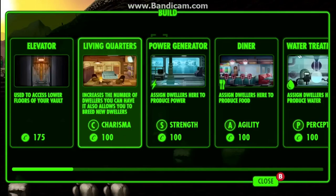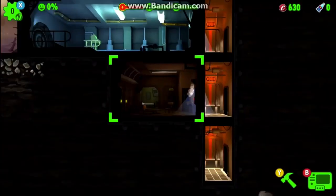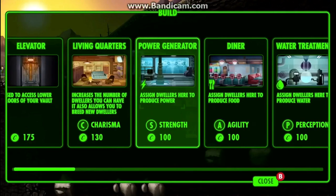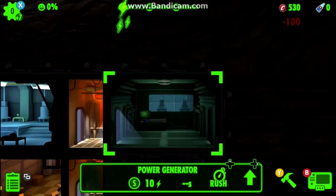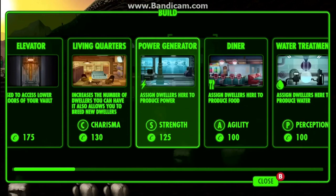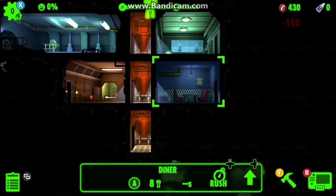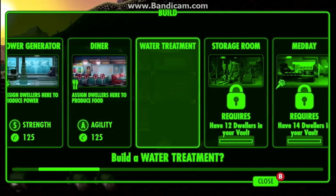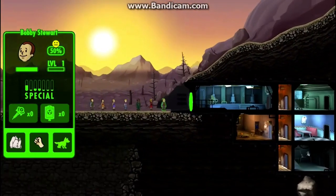So we are in the game. Basically you need living quarters — that's where people can live. You need a power generator for power. You can see on the top of the screen there are three bars you need to keep filled up. You also need the diner for food and the water treatment for water.